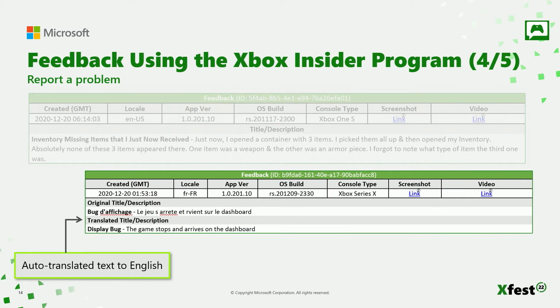Because the Xbox Insider Program is a global program with millions of players all over the world, we have insiders that don't speak English as their primary language. Through Microsoft Translation Services, built right into Report a Problem feedback, we use machine translation to convert verbatim feedback into English, which is easier for some studios to read and understand. As you can see from the picture on screen, we've converted this bug feedback entry from French to English, right in line with the original report.